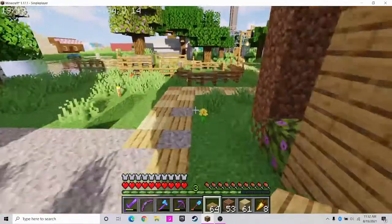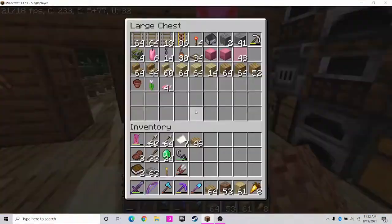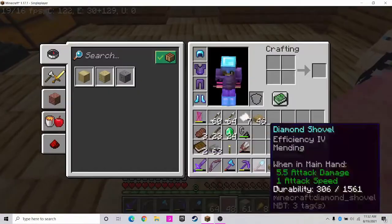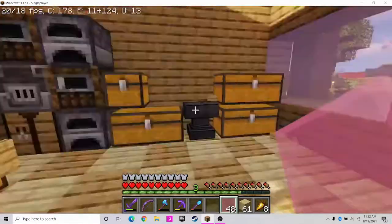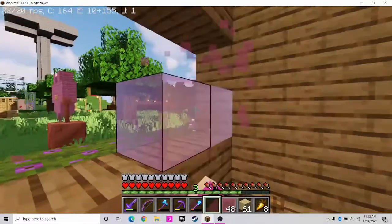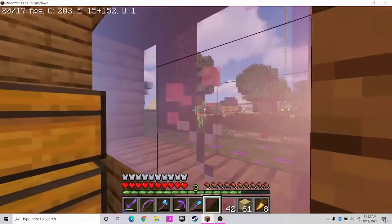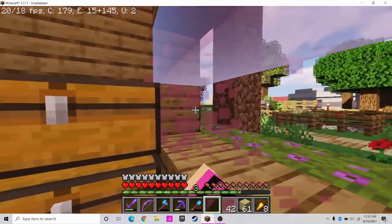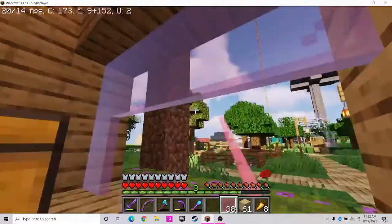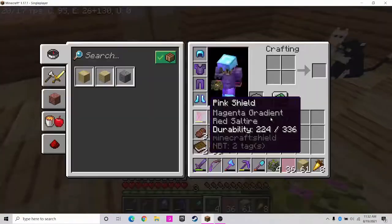I got all of them, so we're gonna throw these in a chest. We're also going to destroy these windows — I'm using a shovel, not sure why. These will be panes — changing them to panes.